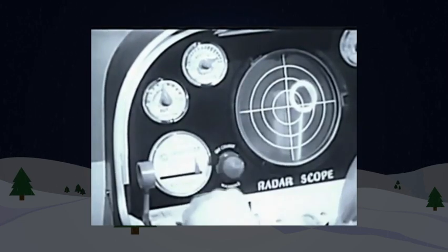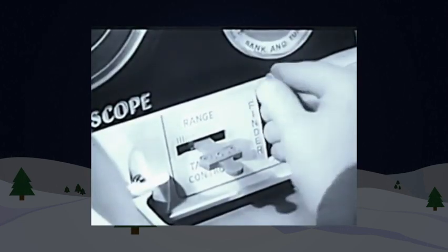Flying in Ideal's electronic fighter jet is like flying a real jet fighter. You work the throttle, indicators, radar scope, and warning light. You control six moving targets via four rocket guns.